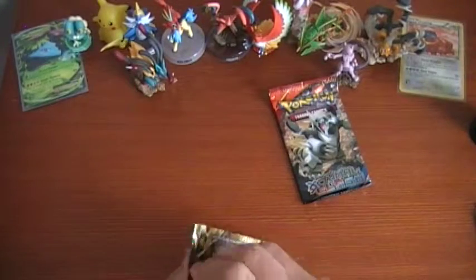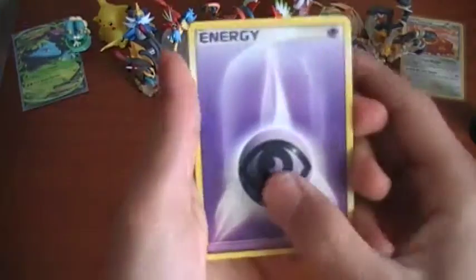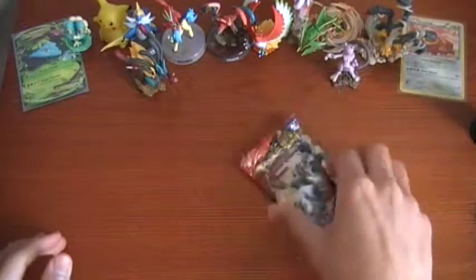And let's see the final P.O.P. pack. We got a Psychic Energy, Gible, and a Chimchar — so nothing good out of there.